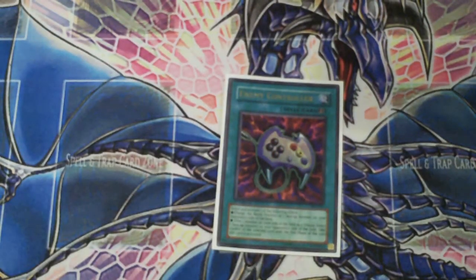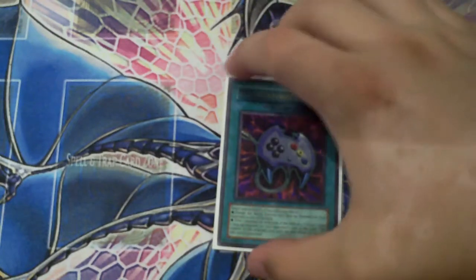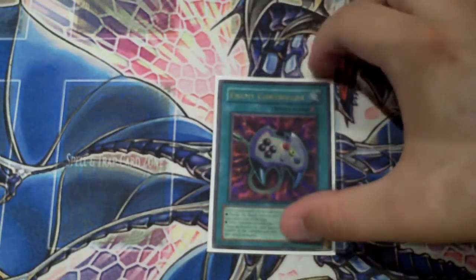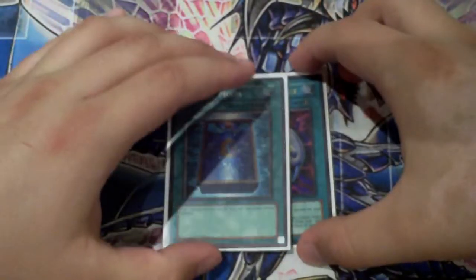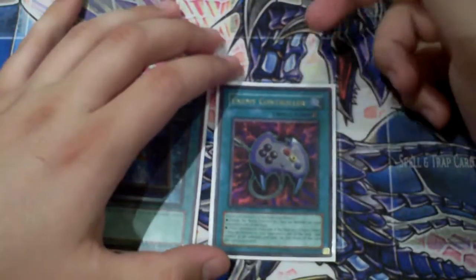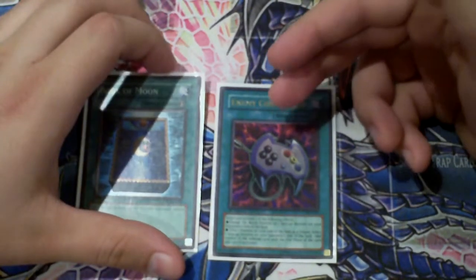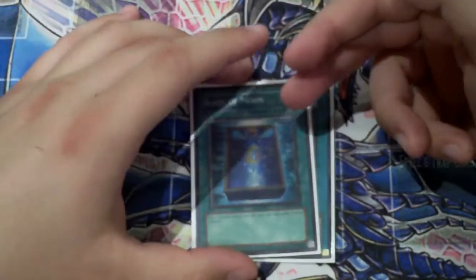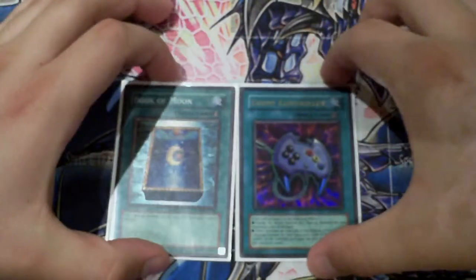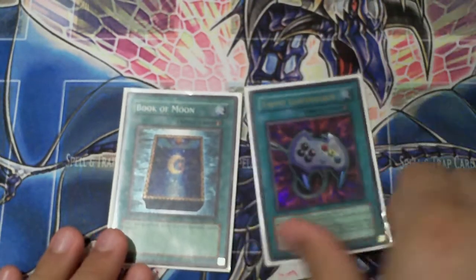Enemy Controller — this card has two options. You can tribute a Tangus or a Dandylion on your side of the field, take their guy, or put their guy in defense mode. I've considered running two, but I also like Book of Moon, because Book of Moon stops the Synchro spam play of their Debris where Enemy Controller doesn't unless you have the tribute fodder. That's why I'm running one of each. Enemy Controller is just way too good with Exceeds being out — you have to run one.